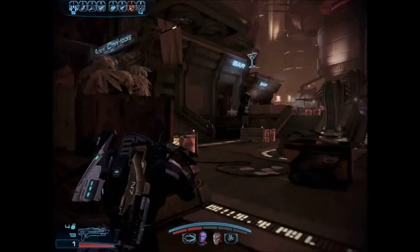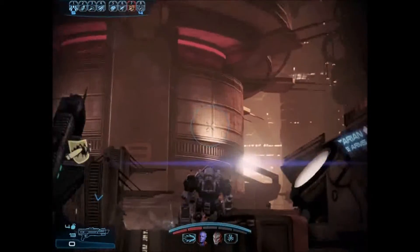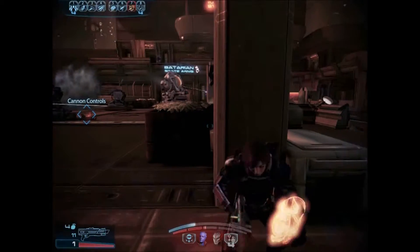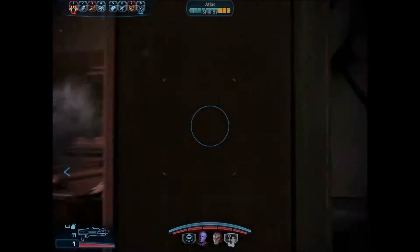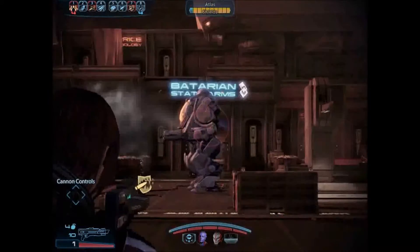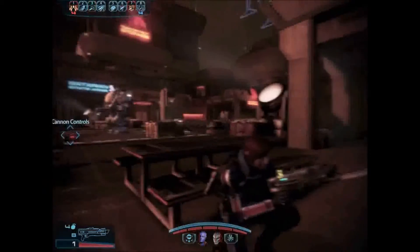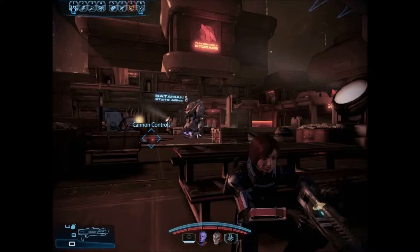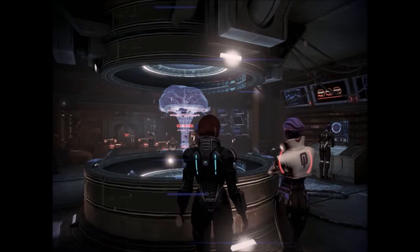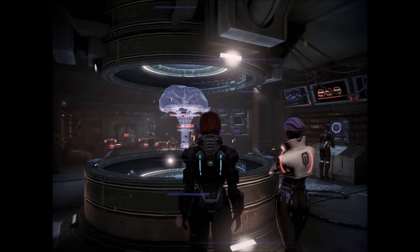It just never gets old! The cannons have to be armed manually! I'm on it. This atlas could be a problem for us. Medigel! I'm going through a lot of Medigel, I have to say. That atlas is just standing right on those cannon controls. I don't want to be flanked — watch your six! Nyreen has run away and is hiding somewhere. A rogue, ex-military Turian assassin loose on Omega is relevant to my interests. Please, tell me more.